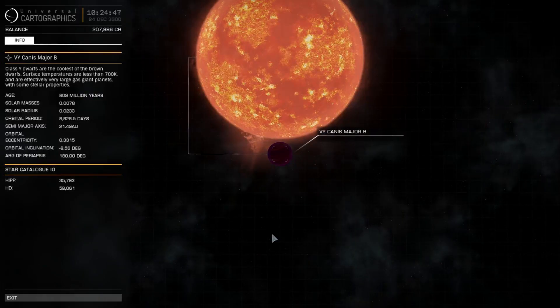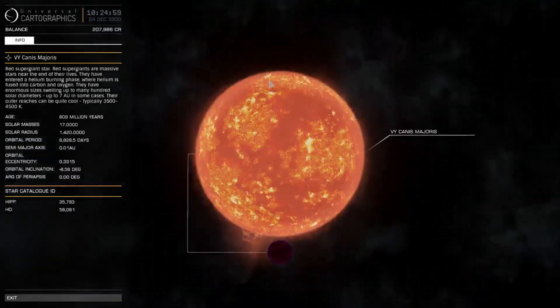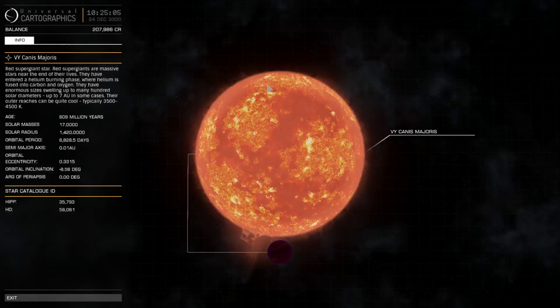And here we are. We can see that VY Canis Majoris B is quite a small star. It's actually 0.0233 solar radii, and the larger of the two stars — the largest in the game — is actually 1,420 solar radii, which makes it absolutely huge. Although the solar mass is only 17, which means it's just a very large, non-dense star. You can see here it's a red supergiant.